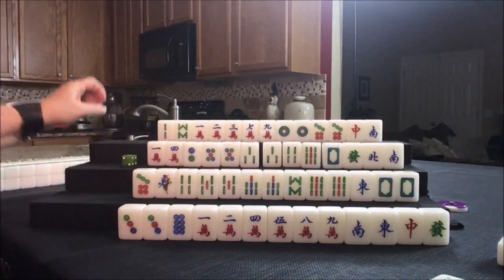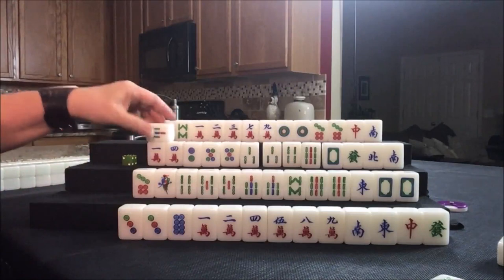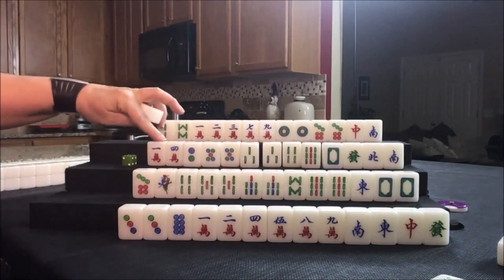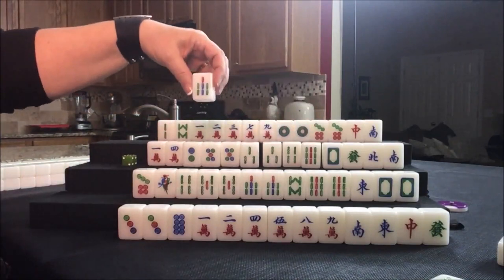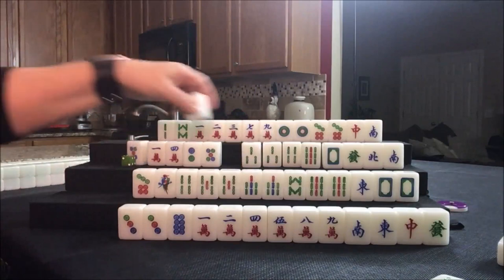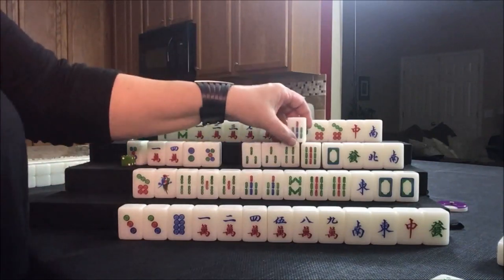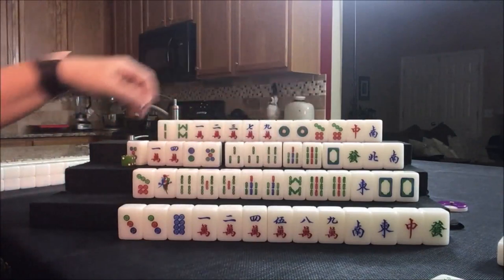We can draw for player three — seven bam. One, four, seven, two, five, eight, three, six, nine. We don't need this five dot either. And if we keep drawing bams, we might be able to switch to a half flush. Let's discard the five dot and draw for north.